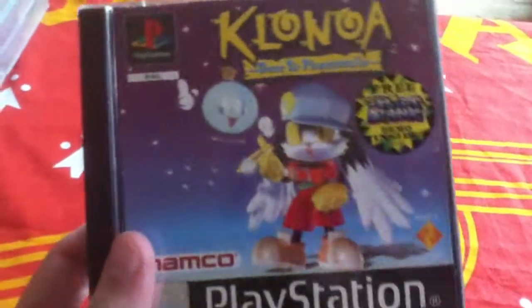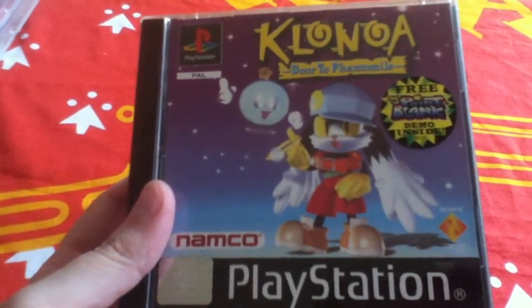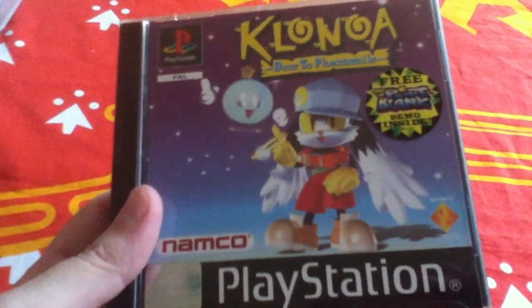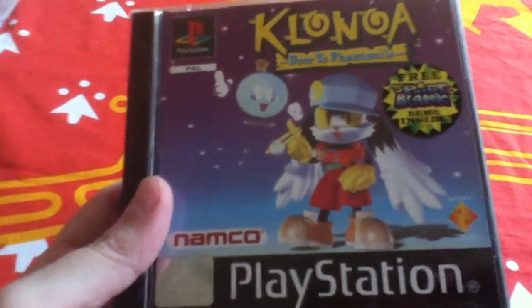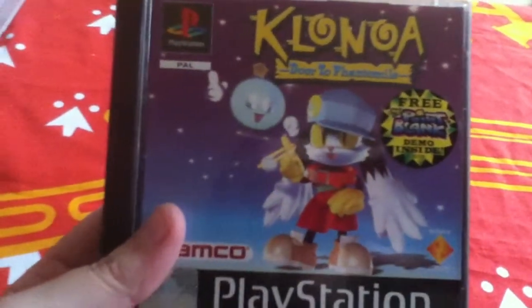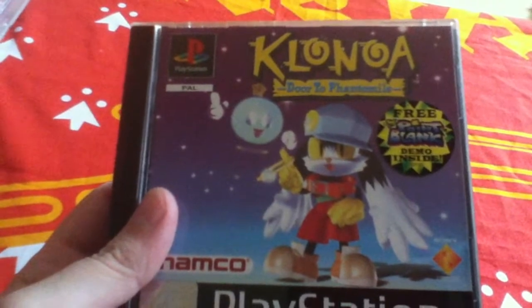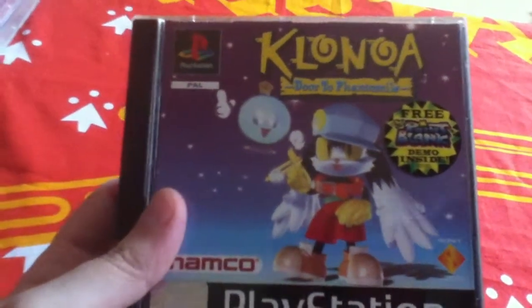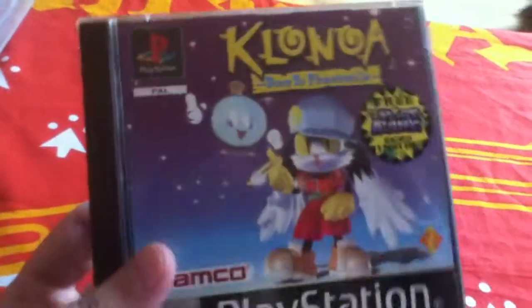Next up we have Klonoa: Door to Phantomile. This is a 2D or 2.5D platform game where you play as Klonoa. The gameplay is interesting — you don't jump on enemies; instead you grab them, they inflate, and then you throw them either at other enemies on the same 2D plane or into the background, hence the 2.5D mechanic. It's pretty fun and not as easy as it looks — it might look cutesy and simple but trust me, it's challenging. I've played the first three worlds and it's good so far.